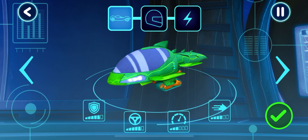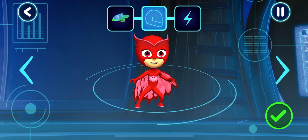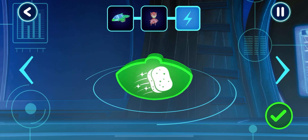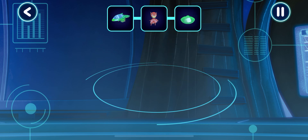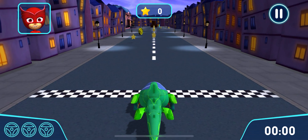Let's pick a vehicle to drive! Tap the arrows to see all the options! Great! Who would you like to drive the vehicle? Awesome! Pick a power up! Get ready to drive! Let's try out your track! Go!